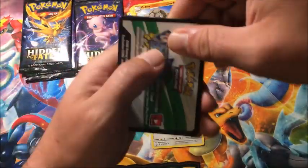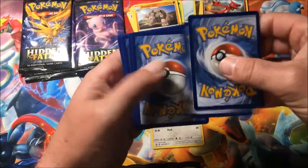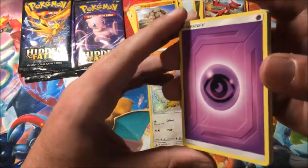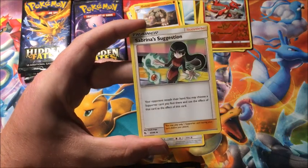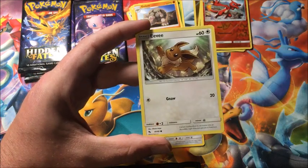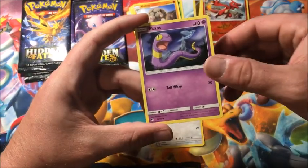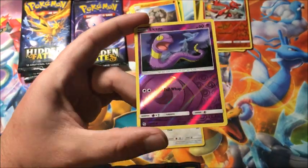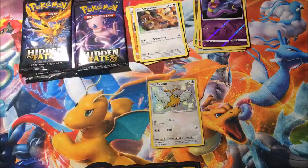Four packs left. Unless we're not getting any hits because we're going to get a big hit at the end — which I'd be perfectly fine with. Pack seven: Psychic Energy, Magmar, Misty's Cerulean City Gym, Sabrina's Suggestion, Geodude, Clefairy, Eevee, Paras. Reverse Ekans, and the rare is a non-holographic Kangaskhan.